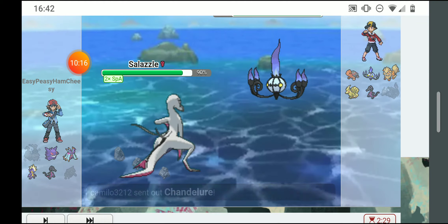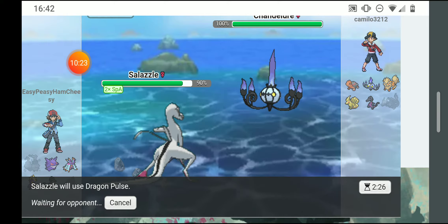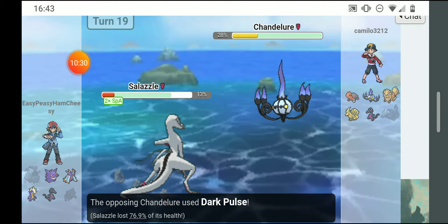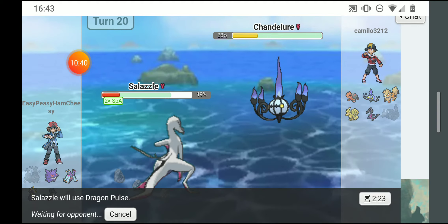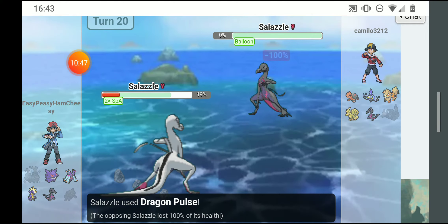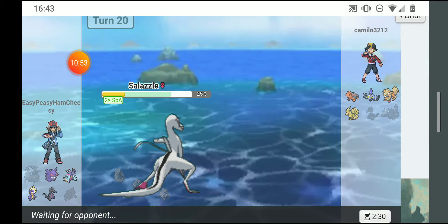He's out to Chandelure — I'm gonna dragon pulse. My special attack is pretty high. Two dragon pulses will do a better job at taking him out than a toxic and a dragon pulse — toxic would have dealt only 12 to 18% in the time it takes. But he switched out anyway.